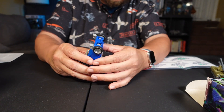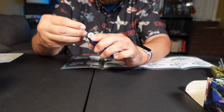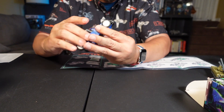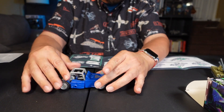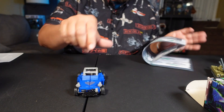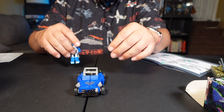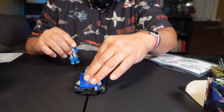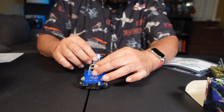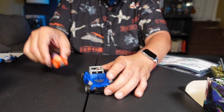I'd rather have it as a bumper, so let's put that back on. There he is in vehicle mode. Let's compare him to a few other vehicles. I didn't transform the legend-scale Beachcomber but I'll set him next to his big brother for reference. Let's take a look at a core class Wheelie right here so you can see what a core class looks like next to him.